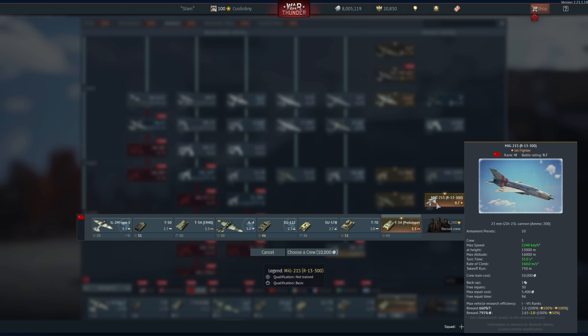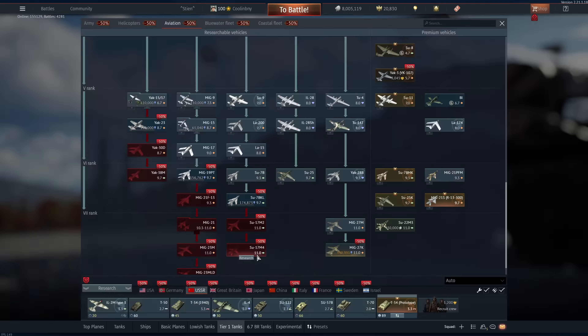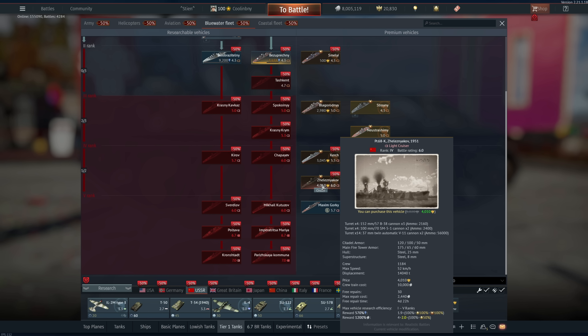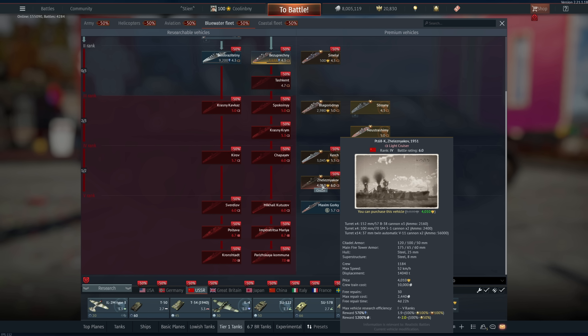The MiG-21S is basically a MiG-21 with the MF's engine at 9.3 BR but with R-3 rockets. Amazing performance with very little in terms of missiles, whereas the Sps.K in the German air tree has missiles but not the performance. The S has 160 m/s rate of climb versus the Sps.K's 145 m/s — it's noticeably better but lacks countermeasures and advanced missiles. More of a gunfighter's plane. For Russian ships there's nothing I'd recommend in blue water or coastal.